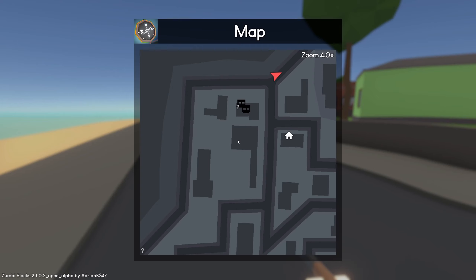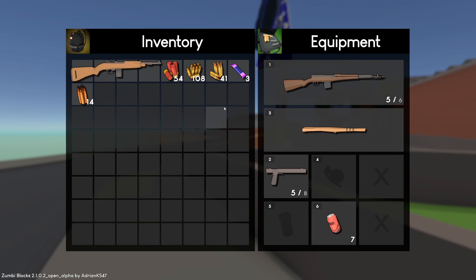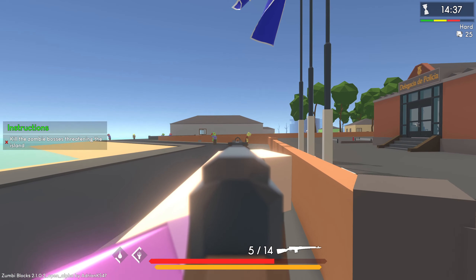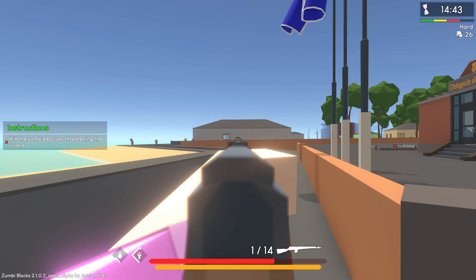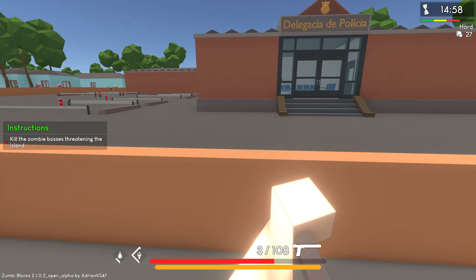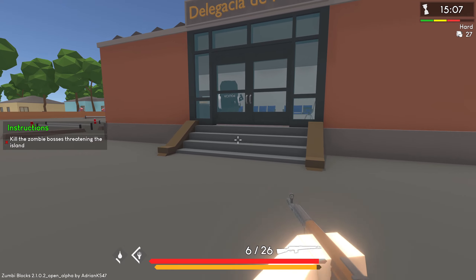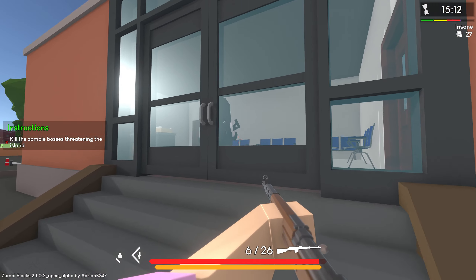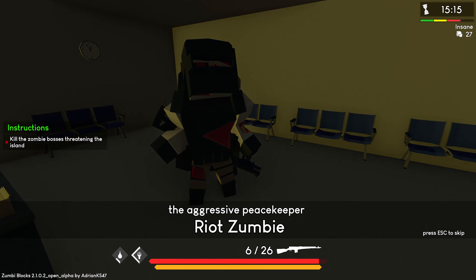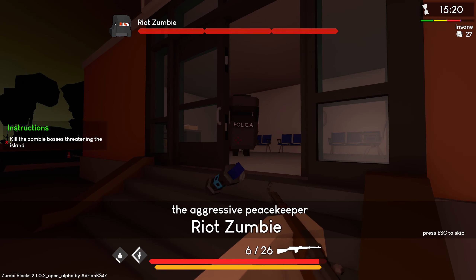What are these flags over here? There's an exclamation mark over here. Now that I know they respond to sound, I want to take these out. There was more cough syrup — we needed that. That is something large and scary in there. The aggressive peacekeeper riot zombie — it just threw a grenade.